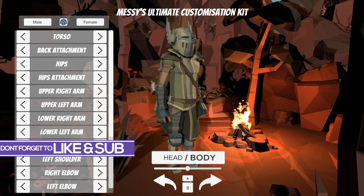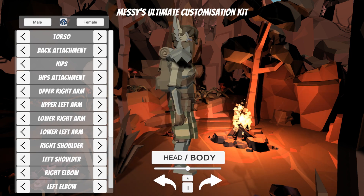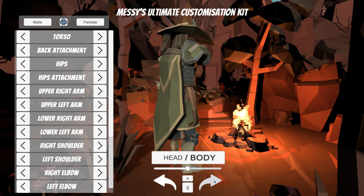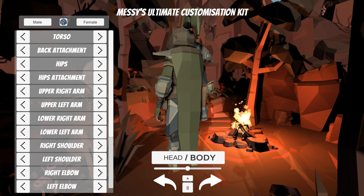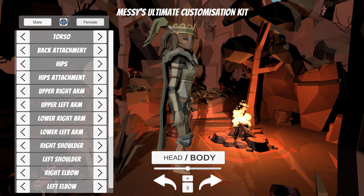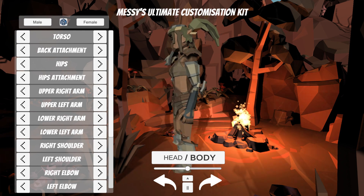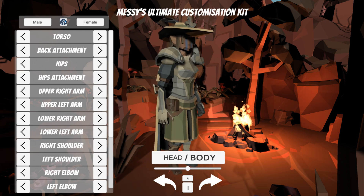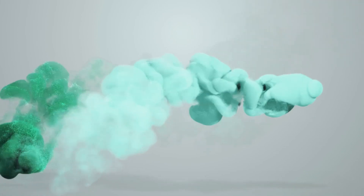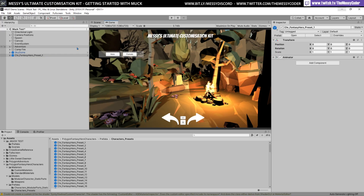In this video I'm just playing about with Synty's Polygon Fantasy Heroes pack because there's just so much stuff in this pack. You can customize everything to your heart's content. Sit back, enjoy, and I'll see you in a second. In this video we're playing about with MUCK — Messi's Ultimate Customization Kit.